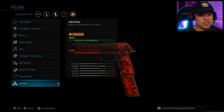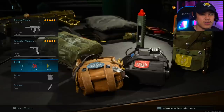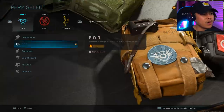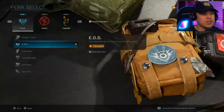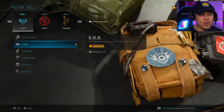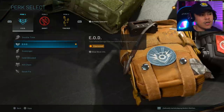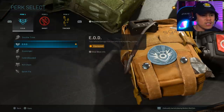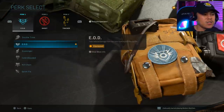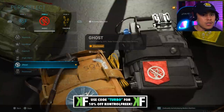With the Akimbo perk, you're able to hip fire both Renettis at the same time — it's a really great and solid secondary choice. For perks, I'm only going to explain these once since they're the same across most class setups. I always run EOD because it reduces damage from claymores, C4s, and other explosives — super important for staying alive. If I'm playing super aggressive and don't care about explosives, I'll run Quick Fix or Kill Chain instead.